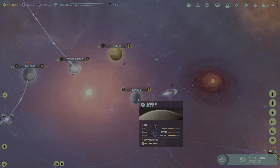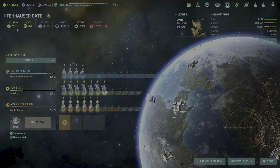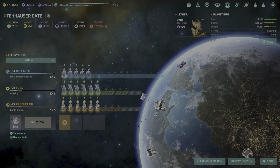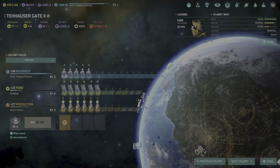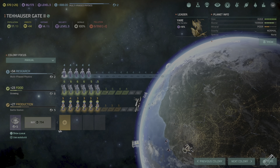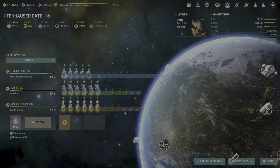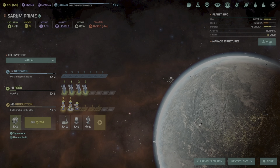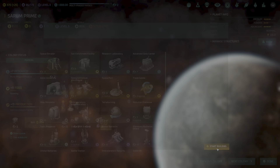Our fleet commander leveled up — he now has more travel speed. We need a civilian ship. Higara, I've got a mission for you: build me a civilian transport and we'll get it done in one turn, so that we can move the population to where they're supposed to go, then move the civilian transport to that planet to get it back up and operational.